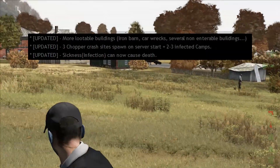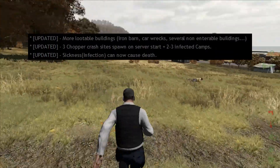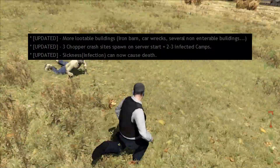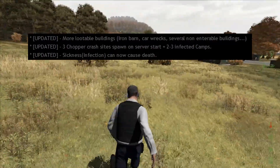Finally, there are now 3 chopper crash sites that spawn on server restart, plus 2 or 3 infected camps. As I said at the beginning of the video, I still don't know exactly how an infected camp looks.